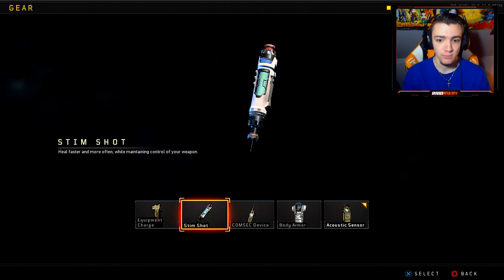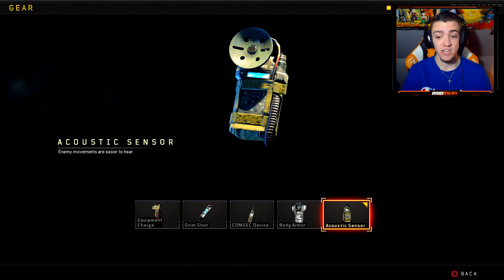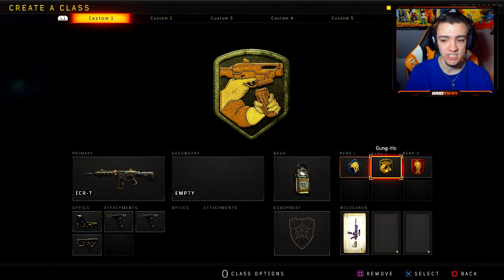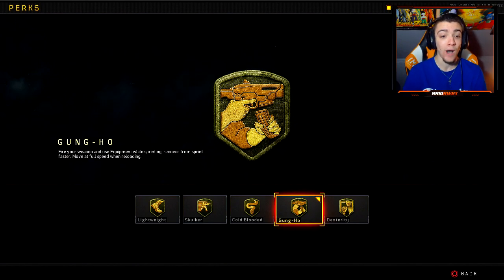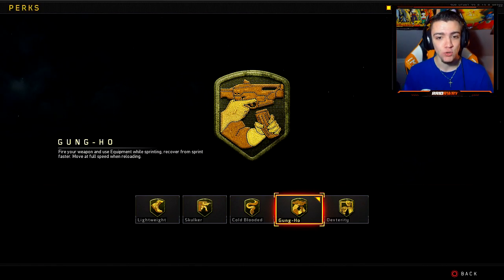It's basically like Sixth Sense from Black Ops 3. I love Acoustic Sensor so much. If you guys don't really find a need for Acoustic Sensor and want to run Stim Shot or Body Armor, I mean you guys can — these class setups are very flexible and you guys can rock whatever you really want. I'm just giving you guys a base, a starting area for when you're making class setups. Moving on to the perks: I have Scavenger for those long streaks, then I have Gung-Ho — I think Gung-Ho is probably the best second perk because you fire your weapon and use equipment while sprinting, and also you can recover from your sprint faster, which is really nice. You can get your sights up as fast as possible — I like Gung-Ho a lot.